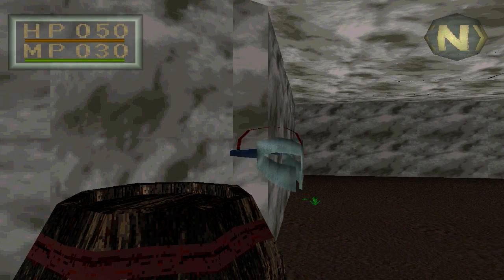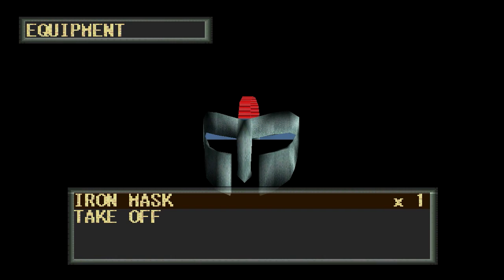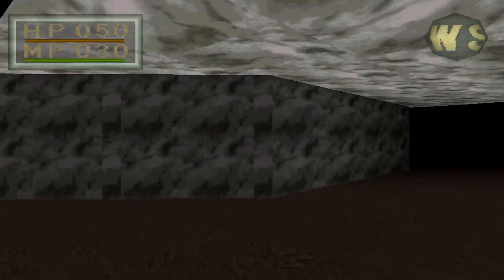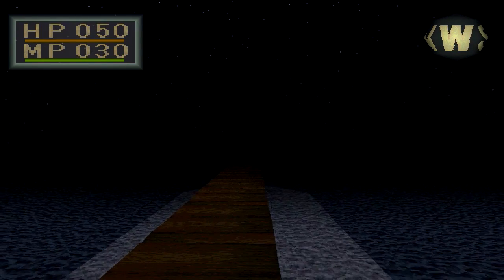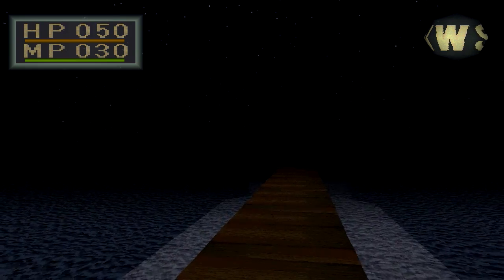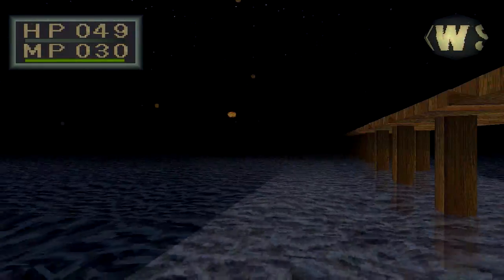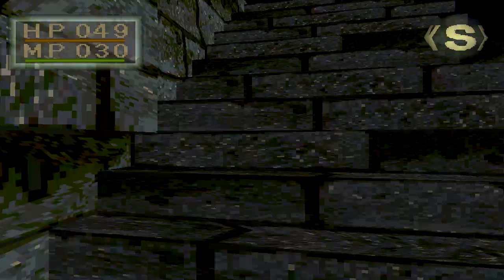We're going to begin by collecting items first off. So we go in the cave — the second barrel has a mask, we're going to take that and equip it right away. You can notice the game is running a little bit quicker than normal. Monsters move a little bit quicker, attack a little bit quicker, but you just got to get used to it. It's a trade-off for the little performance boost.